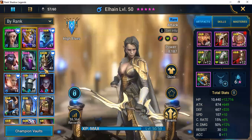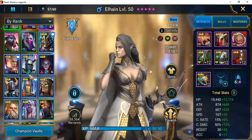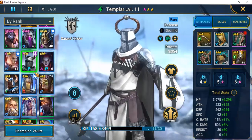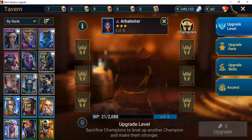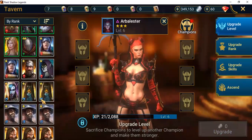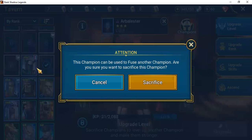Have you ever noticed that certain champions have a little swirl symbol in the middle? That yin-yang symbol is telling you this champion can be used in a fusion. So think about it — when you go to the tavern and try to use a champion as food, a message is going to pop up. A lot of us are so used to seeing it that we don't fully read it because we're used to dismissing lower-level champions.